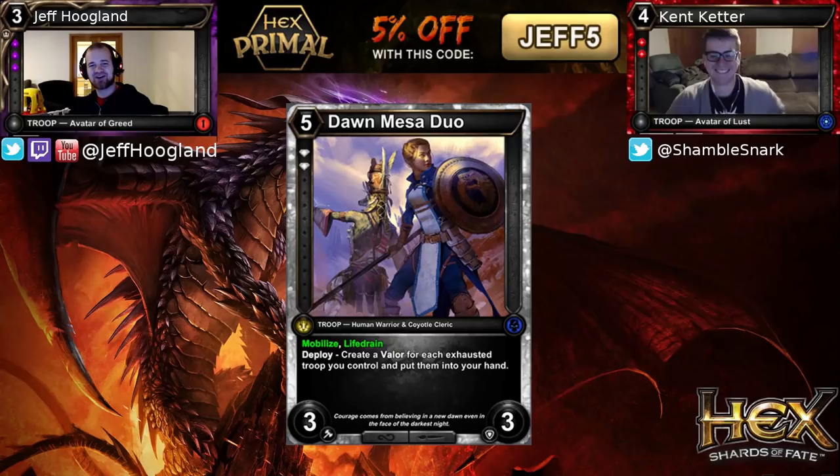Next up we have our dual-race card for the Ardent — Dawn Mesa Duo — a 5-cost 3/3 with Mobilize and Life Drain. Deploy: create a Valor for each exhausted troop you control and put it into your hand. Mobilize is a new keyword with Set 6: as you play this card, you can exhaust a troop you control to reduce its cost by 2. So you can play this on curve as a 2-drop into this as a 3-drop, and that's pretty powerful. Because it's a Human and a Coyote, both those racial shards have seen play in the Ardent deck, so this enables one or both of those racial shards.